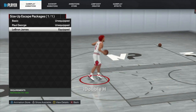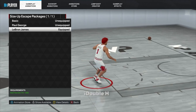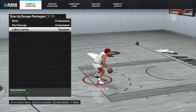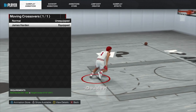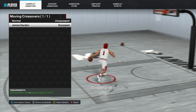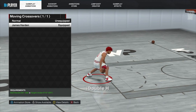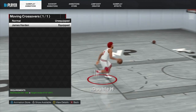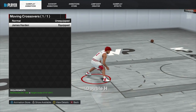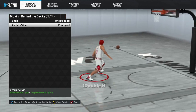If you want a good step back — that AI step back — you definitely want to equip LeBron James. I like this step back a lot this year because with how the stamina works, that AI step back creates a lot of separation, which is very important in 2K23. For moving crossovers, James Harden is 100% the best moving crossover — it's so fast when driving down the lane, faster than a blink of an eye.